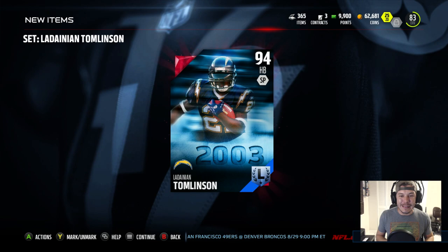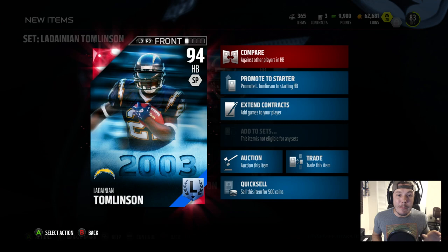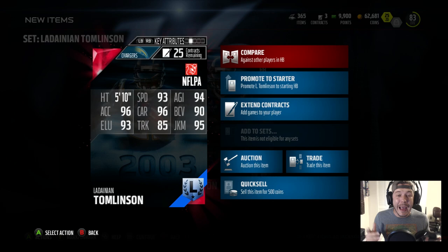There he is, guys — 94 overall halfback. Super excited to have this card, it's hands down my best pull and probably will be all year. I looked on the auction block and he's selling for 400-plus thousand coins. He's gonna have 93 speed, 94 agility, 96 acceleration, 96 carrying, 90 ball carry vision, 85 trucking, 93 elusiveness, and 95 juke move. This guy is a freaking beast.